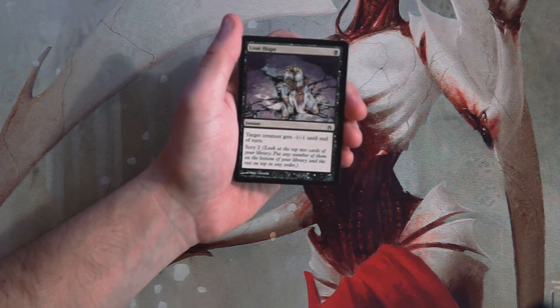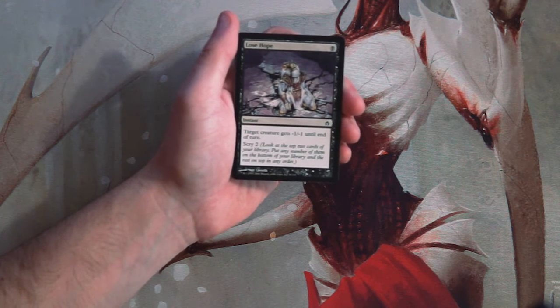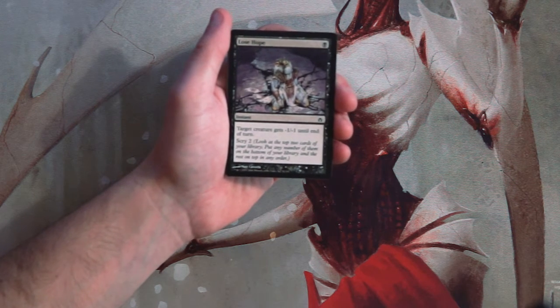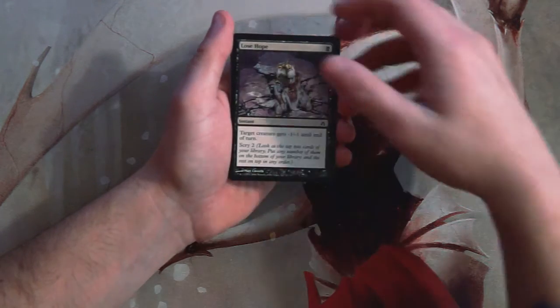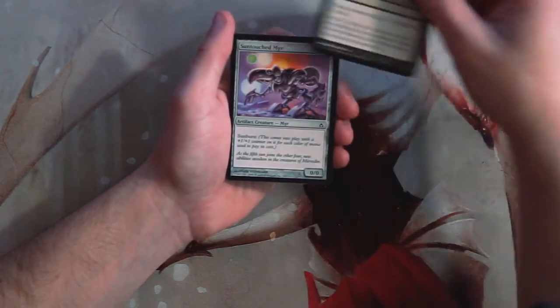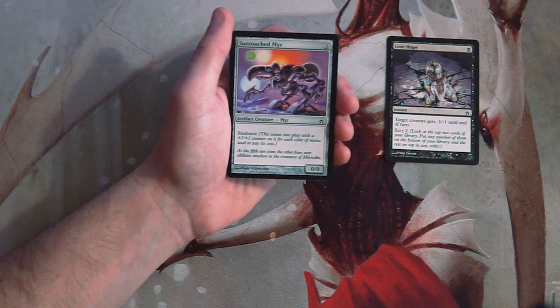Our first card is Lose Hope — one black for an instant. Target creature gets minus one minus one until end of turn, and then you scry two. This actually seems like an okay card. It's not going to be amazing and it won't deal with a lot of creatures, but it does handle the early game and filters your draw. I'm not opposed to it. It's probably not the best first pick in the world, but I think it's pretty good.